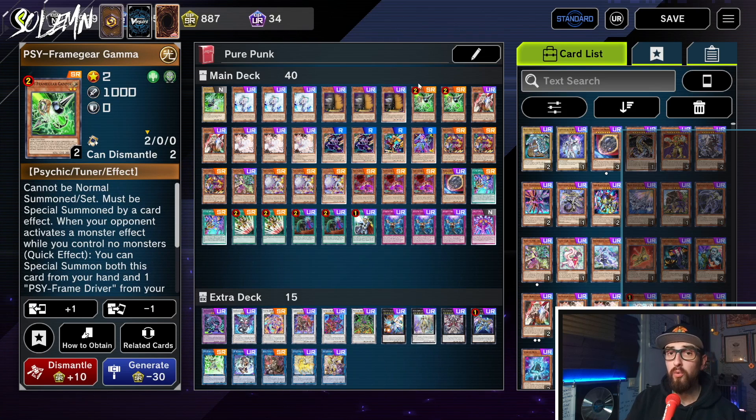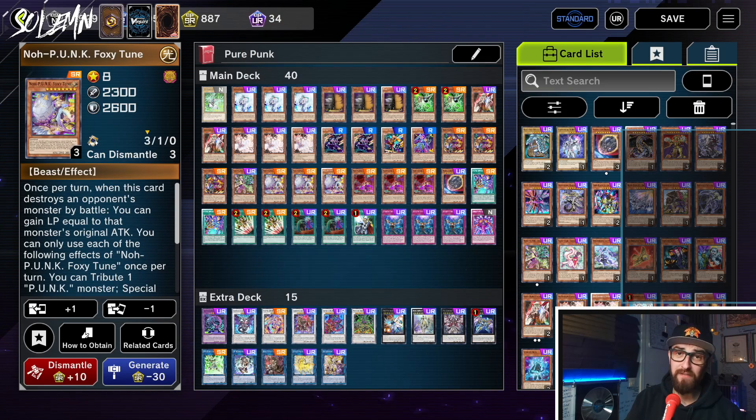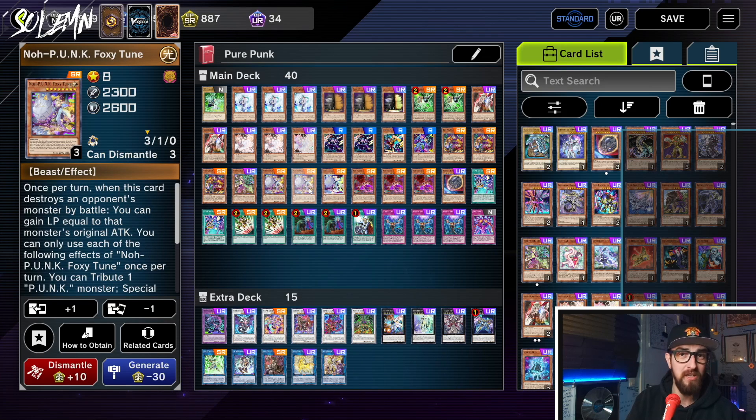Also, Punk lines will always need one empty discard because Foxy Toon requires that discard, so even if you draw Driver it's not the end of the world — the one brick has to be discarded by Foxy Toon anyway.